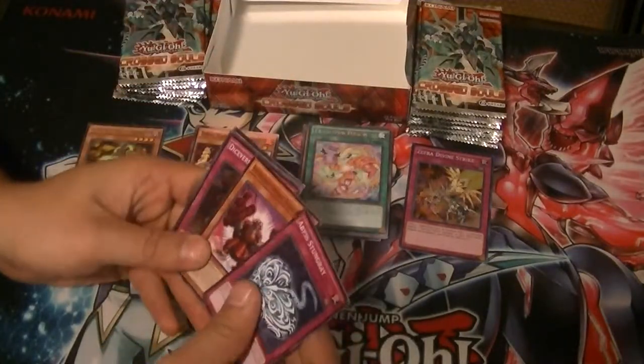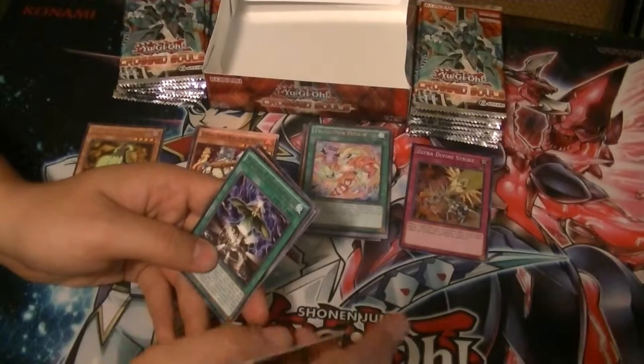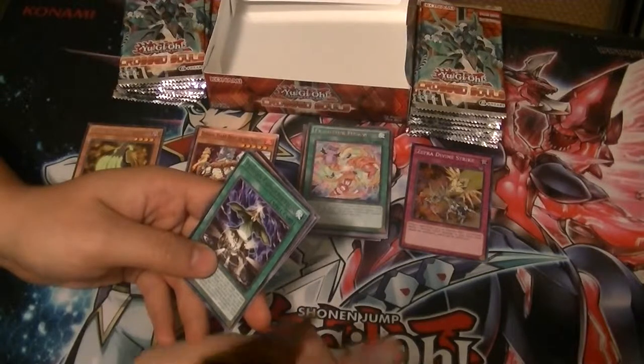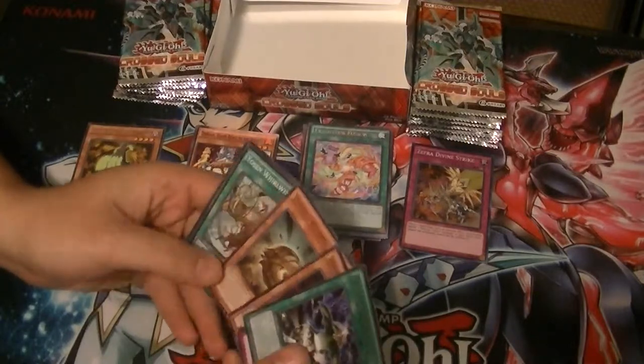I'm aggravated — the two expensive ones. Valk and Bryo. No, I got Valk. I need the one that was in the set before — Gungnir and Bryo. Anyways, Fusion Conscription as a rare, and still nothing from me.